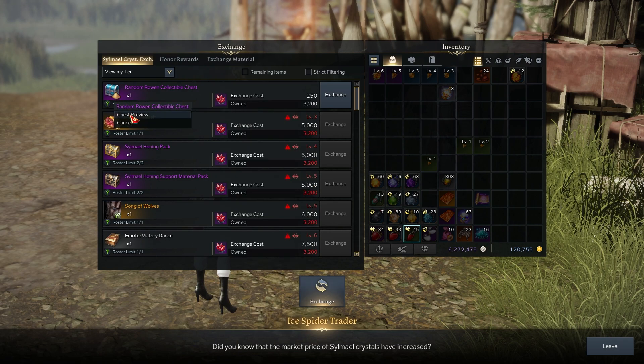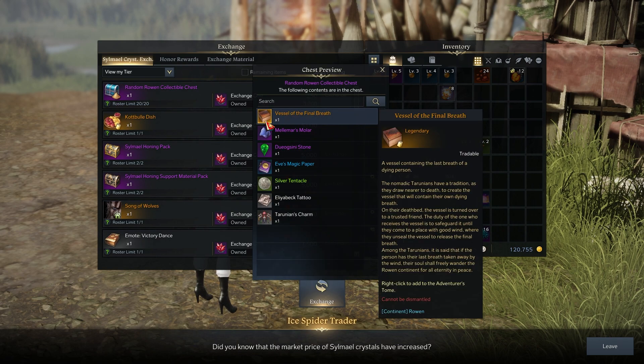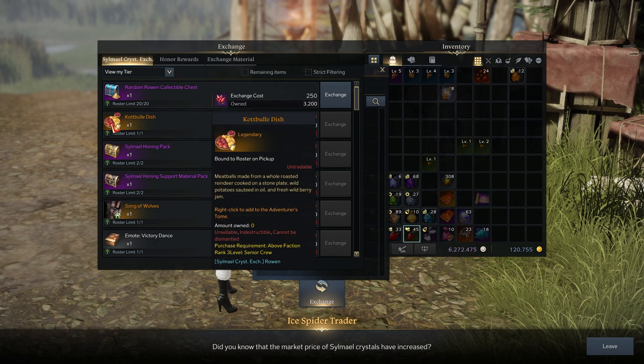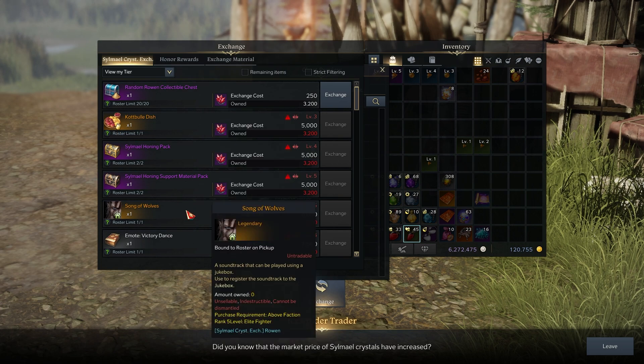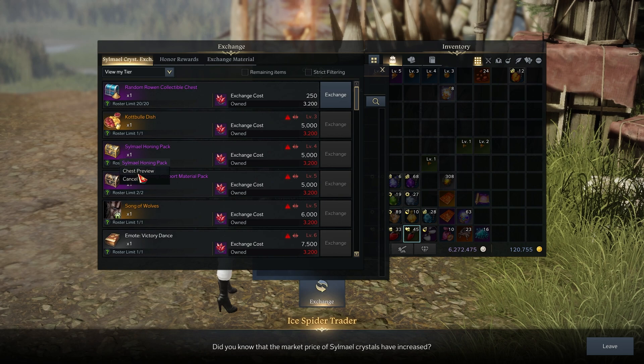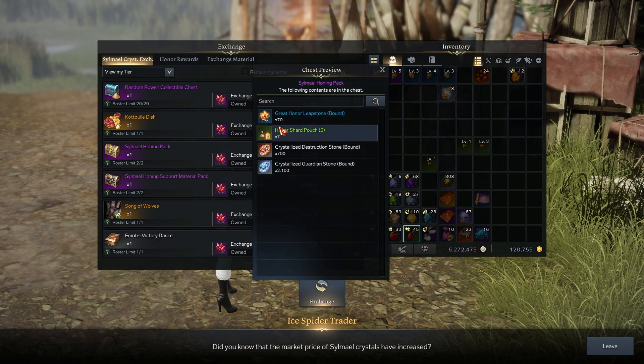The first thing you can get is a chest that gives random items for the Adventure Tome. You can buy 20 of those, and then after that you can get a dash which also contributes to the Adventure Tome.